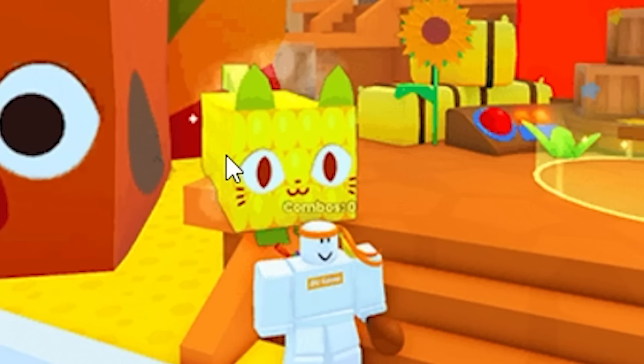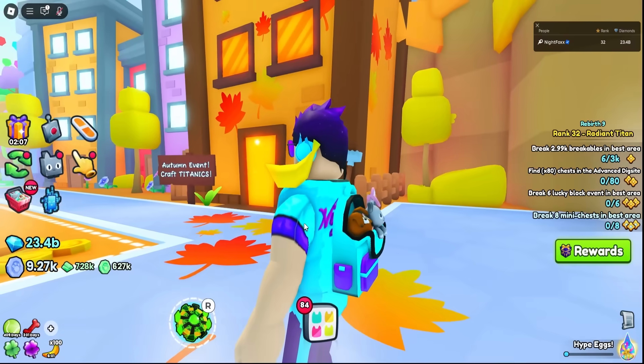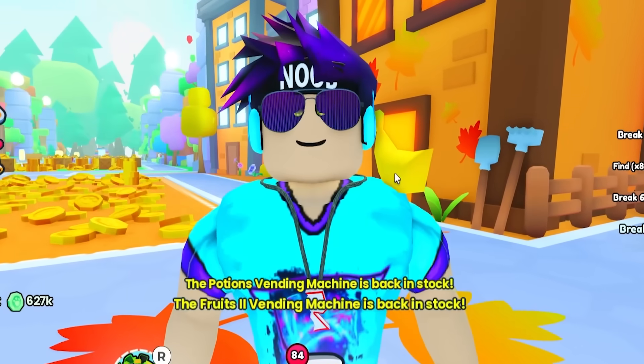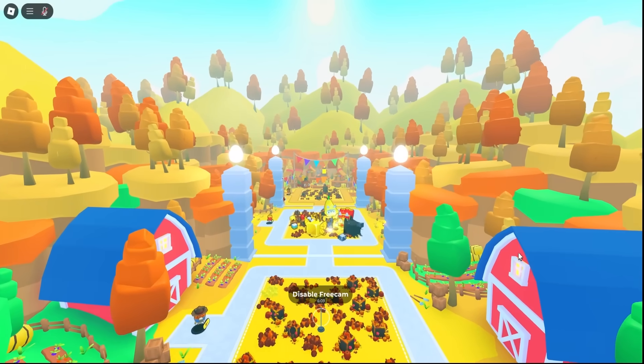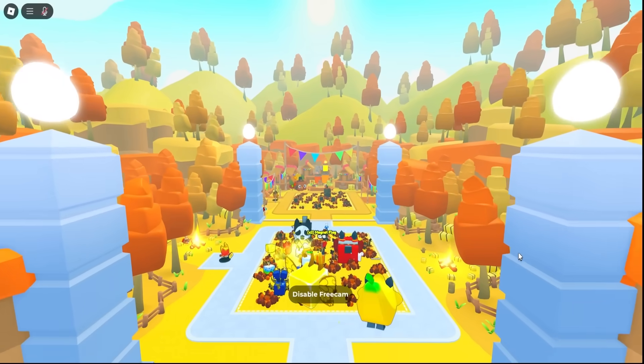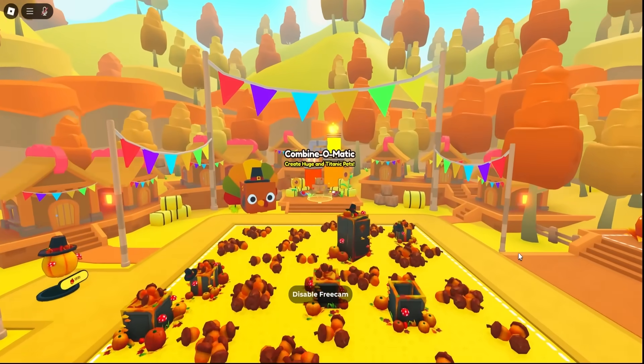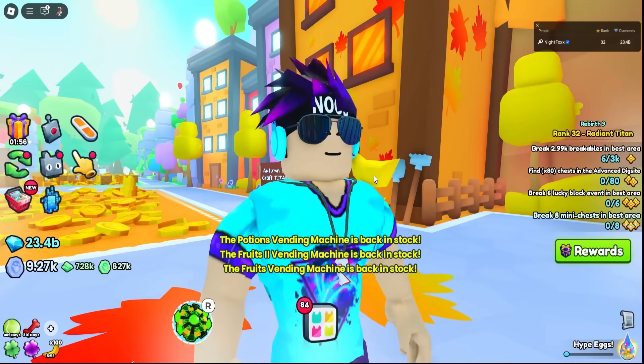Is that a huge corncob cat? I want that. Fall is in the air, the new update is here, with all this stuff we're gonna go over. The only problem is, to see what this new combinomatic machine is all about and how to get the titanic, we're gonna have to make it all the way to the end of the new autumn world events. So we might as well get started.